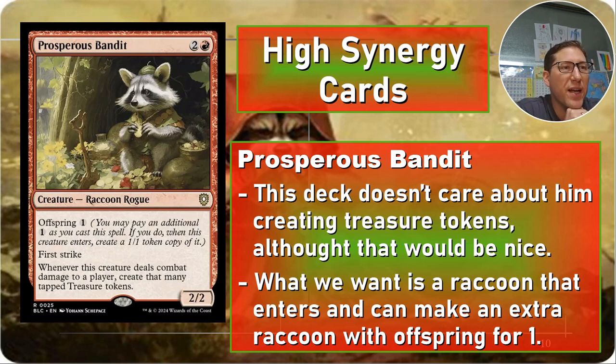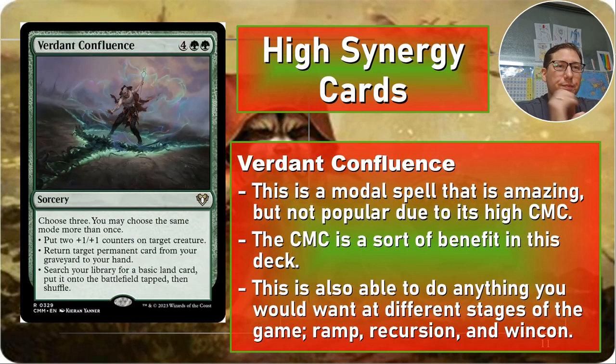Prosperous Bandits — two and a red for a 2/2. We care about two things: he's a raccoon, and he has Offspring 1. Offspring means you make a token copy as a 1/1 for one extra mana. So you're getting two raccoons for one extra mana. This will cost you 4 mana total and give you two raccoons making two mana at the beginning of every main phase — any colored mana you want. It's almost like paying 4 mana for two arcane signets, except they're creatures.